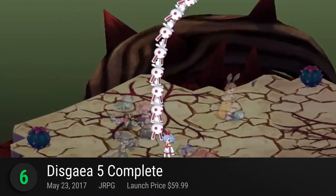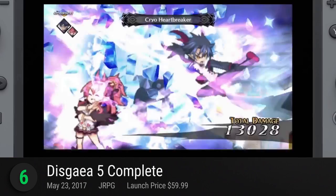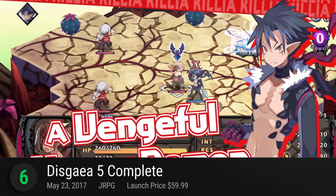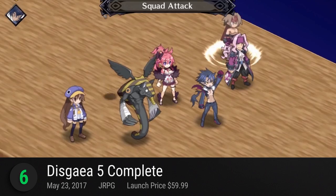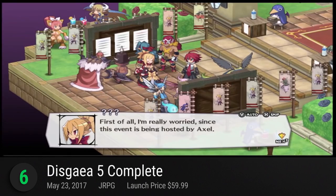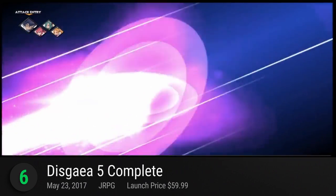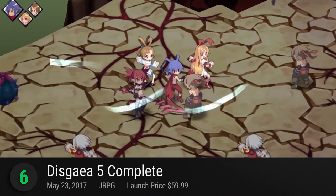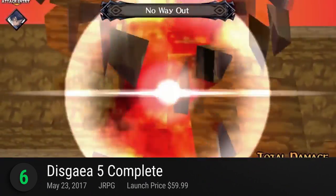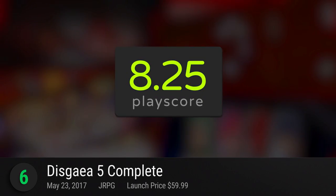Number 6: Disgaea 5 Complete. Combining all DLC releases into one definitive package, it includes all eight bonus scenarios, three character classes, and four additional fan favorites. Follow the tale of Killia, a demon on a quest for vengeance against the Netherworld Emperor Void Dark. With his one million strong army, the overworld lords have come together, given life and personality by outstanding voice actors. Despite its complex and dark themes, it injects levity with clever dialogue and witty banter. Running in native 720p on Switch portable mode, it received an instantaneous pop of color and sharpness. It has a PlayScore of 8.25.